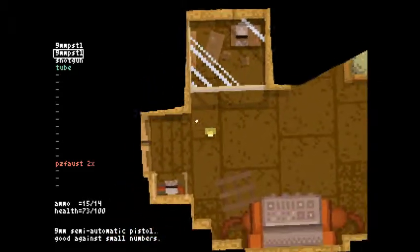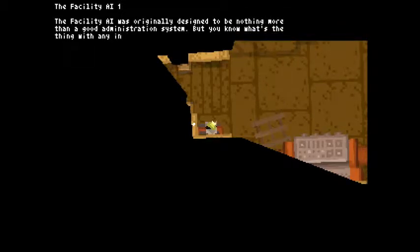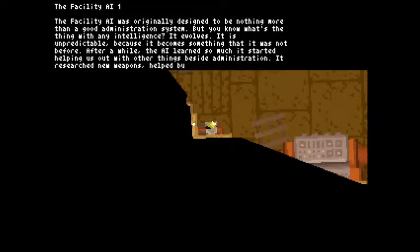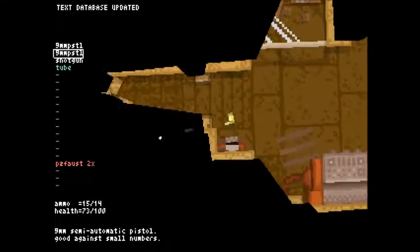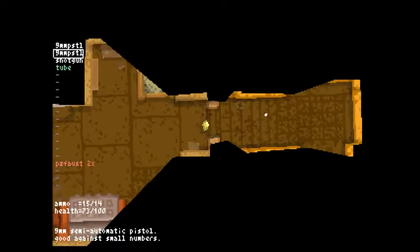Computer — oh, I can't do anything with the computer. Hello thing. The Facility AI-1: The Facility AI was originally designed to be nothing more than a good administration system, but you know what's the thing about any intelligence? It evolves. After a while, the AI learned so much it started helping us out with other things besides administration. It researched new weapons, helped build robots, and even designed architecture for new facility buildings. That's actually really lazy of them — it's like I don't feel like doing paperwork, let's make a cyborg brain do it for us. And no one thought it was odd that it started making buildings and designing ways to kill people.